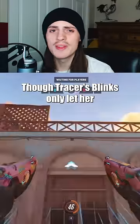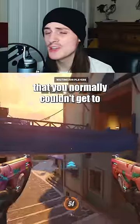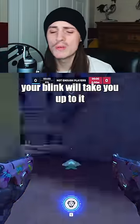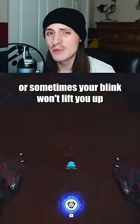Vertical Blink: Though Tracer's blinks only let her travel horizontally during normal use, you can actually use them to travel upwards and reach areas that you normally couldn't get to. As long as you're blinking onto something that isn't entirely above you, your blink will take you up to it. Just make sure there is some distance between you and the ledge, or sometimes your blink won't lift you up.